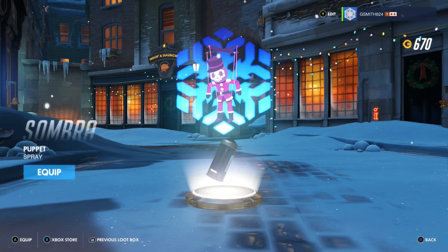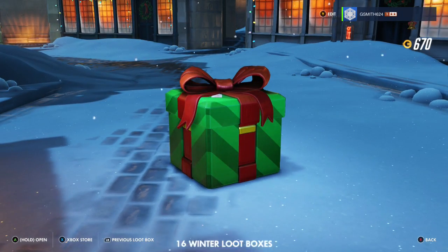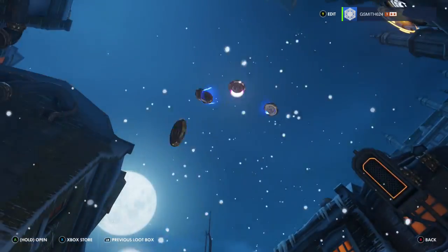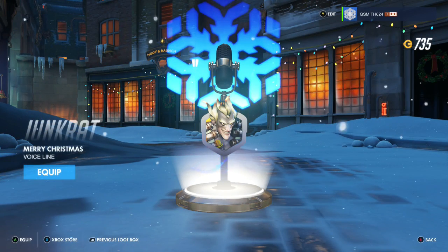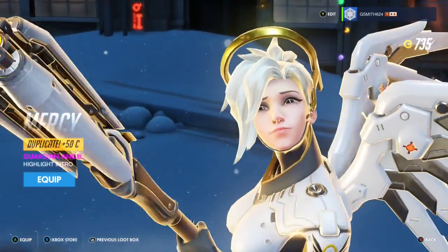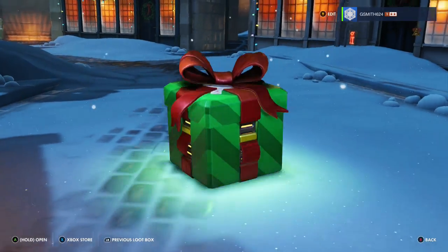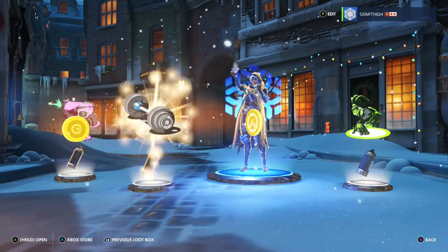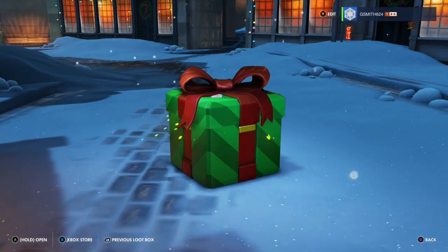Box 17 — lots of coins, and a Sombra puppet, that's cute. More duplicates and some more coins. Box 16, lucky number 16 — we got a purple. It's a highlight intro: Guardian Angel. Can I get a Mercy victory pose? That would be pretty cool. Blue item, and nothing but straight duplicates. Beautiful. 14 boxes left.